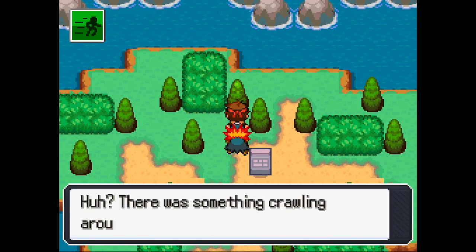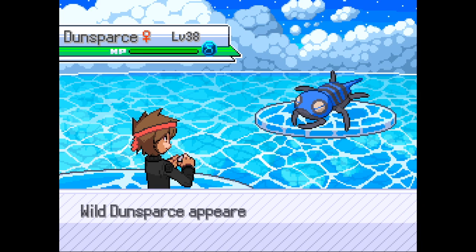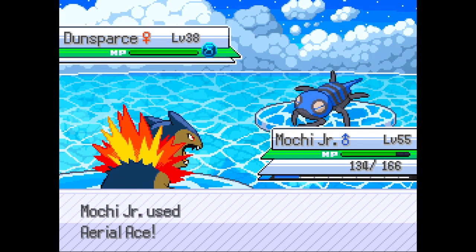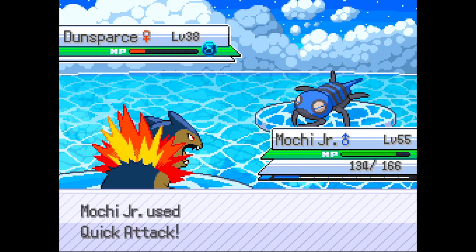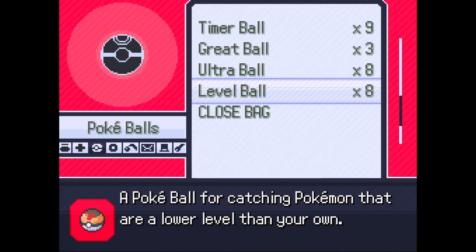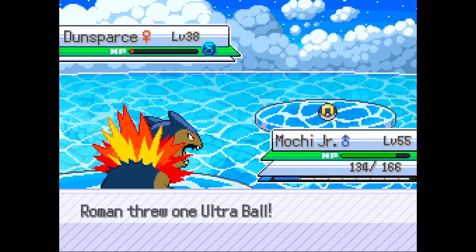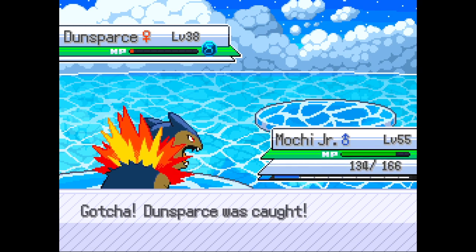There's a delta in here - I forgot what it's called, Dunspars - which is super cool, it's a water bug type. I already caught it but I'm gonna do it again. Let's go for a quick attack - hopefully I shouldn't take it out. Yeah, let's go for our bag and an ultra ball.